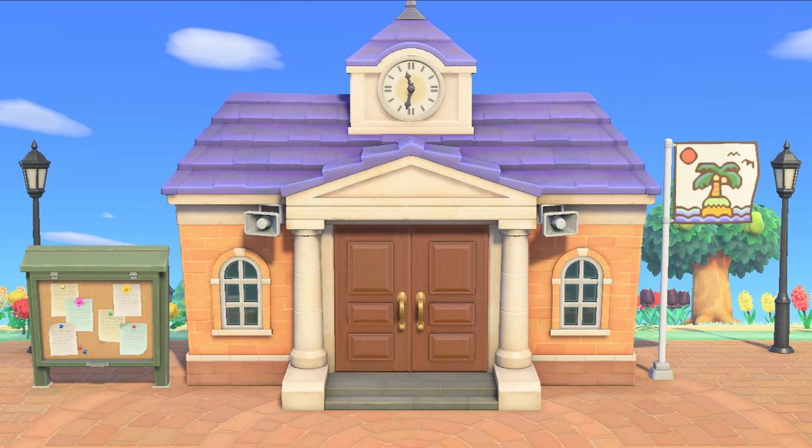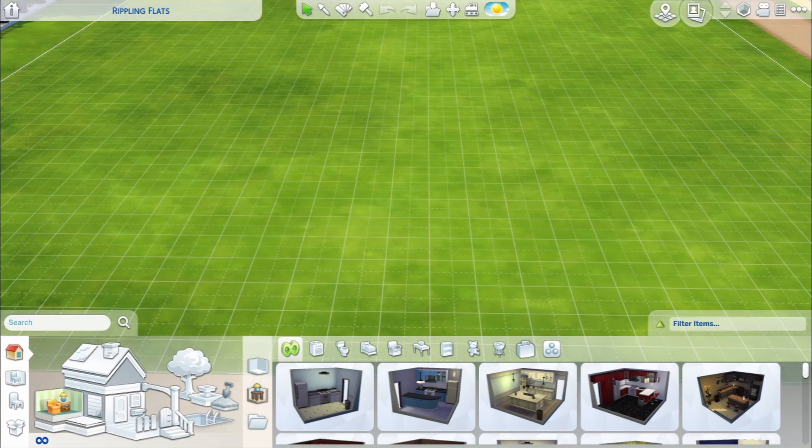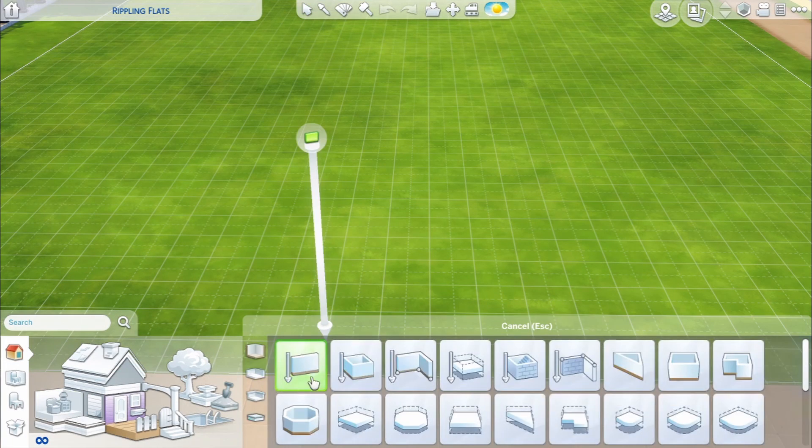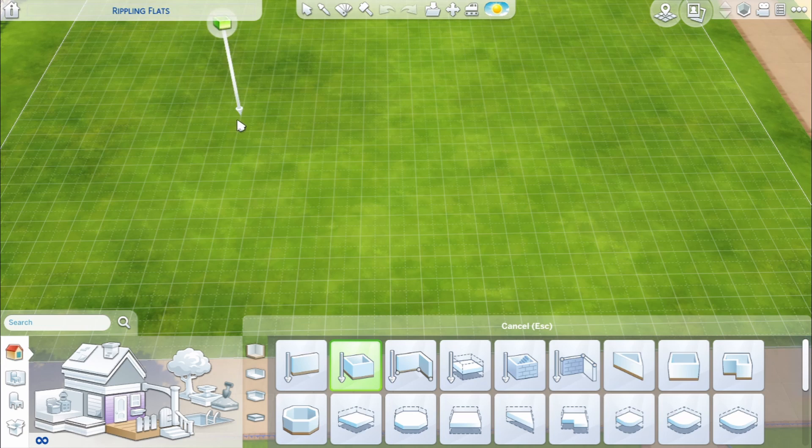Here is the Resident Services building. Now as you can tell in Sims we have grids, so it's going to be very difficult to recreate the flooring on the outside — the plaza — and the fact that it shows a very big door and very small windows, yet on the inside it looks a lot bigger than what is suggested by the outside. So what we're going to do today is build something very much inspired by the Animal Crossing Resident Services building, but I don't think we're quite going to get to what it is exactly.